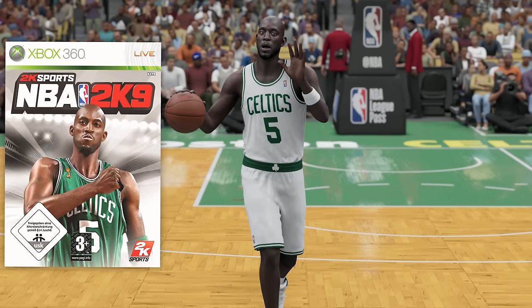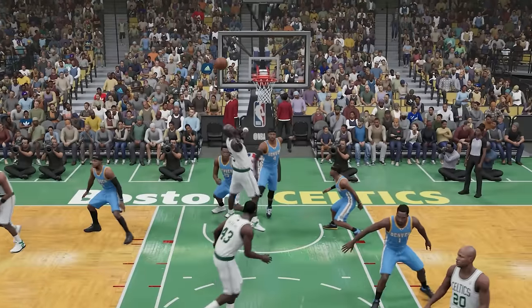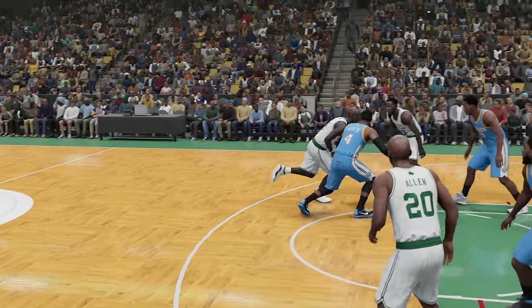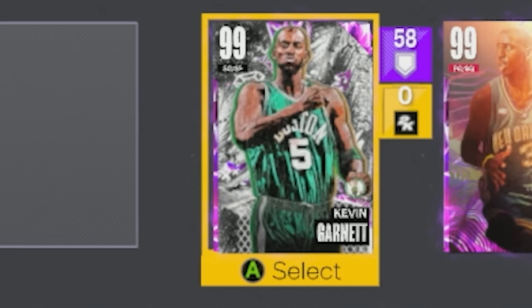Next up, we have Kevin Garnett, and he was on the cover in 2K9. He can't really dribble because he's a power forward, but look at this — and one! I'll take it! That was actually a crazy layup right there with the and one, KG. I have no clue how that went in.